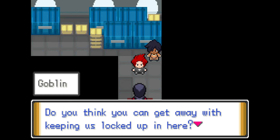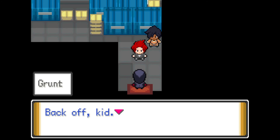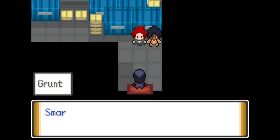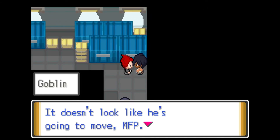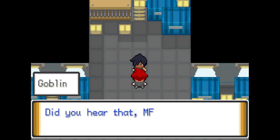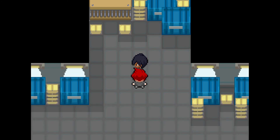Goblin confronts the guard: 'Hey, who do you think you are? You think you can get away with keeping us locked up in here? You'd better let us through right now or you're going to suffer.' The guard replies: 'Back off kid, I'm under strict orders to keep you locked up. Scram unless you want to suffer.' We're told to look for another way out. Let's go to the Pokemon cage — it sounded like a Beldum! 'It sounded like Pokemon are trapped in that cage over there. Let's go check it out.'